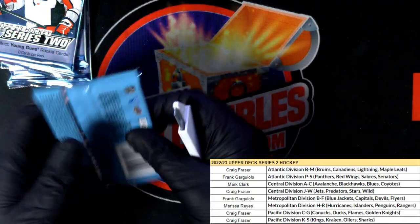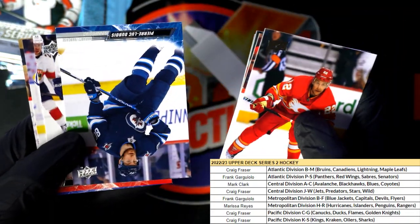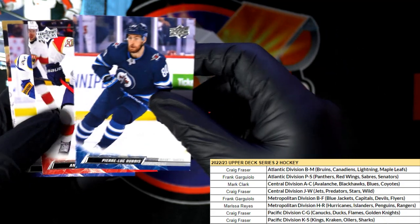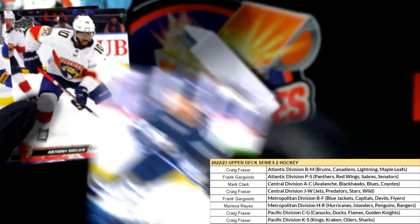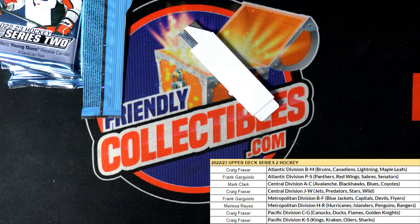There it is — a Lunchbox Legends insert! Boom. This one's upside down. Could be a special one. Is it French? Yes it is — look at that! I don't even know if L'François is French at all, so I don't know any French unfortunately, other than... Bonjour.